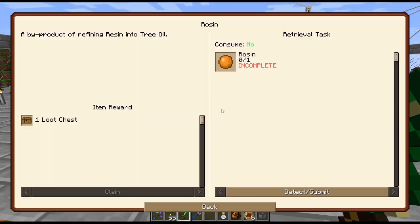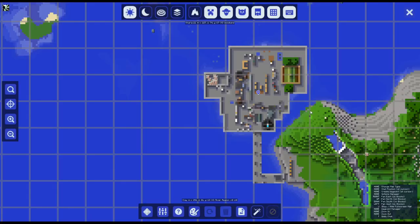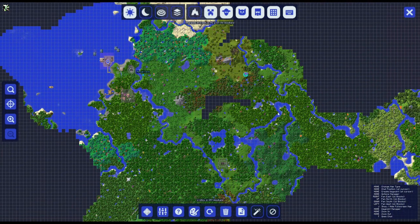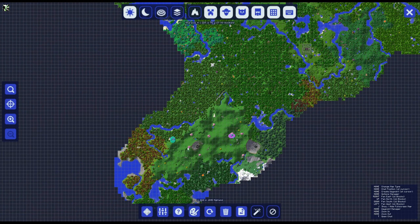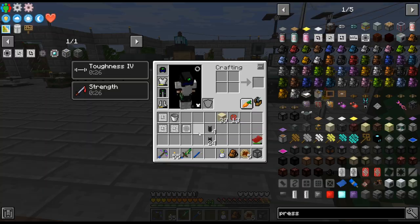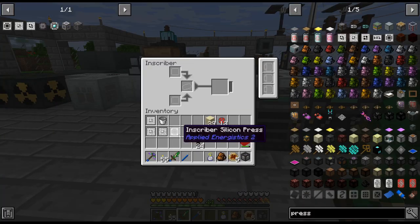I could have gone out and searched, but they're not close - there are no meteors up here. The closest ones are way down there. So I was like, why leave the base when we can just do the presses up here?